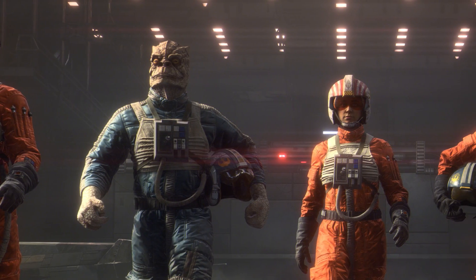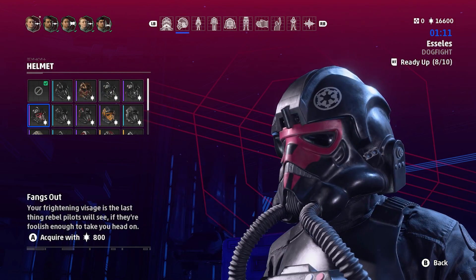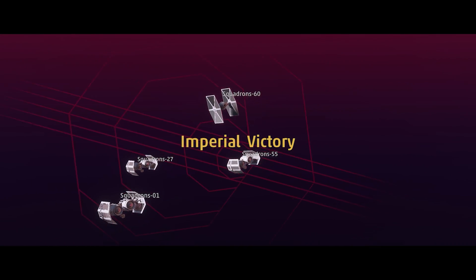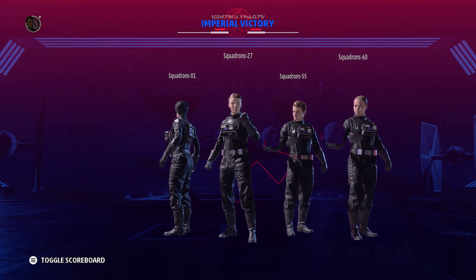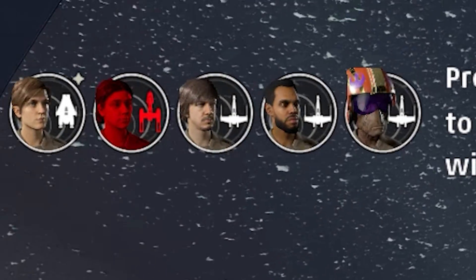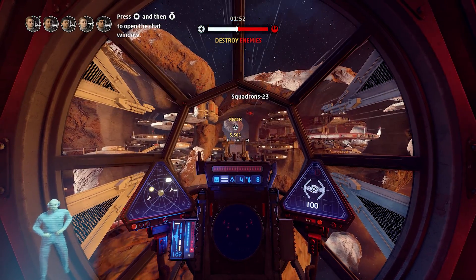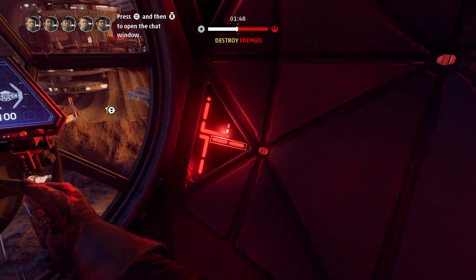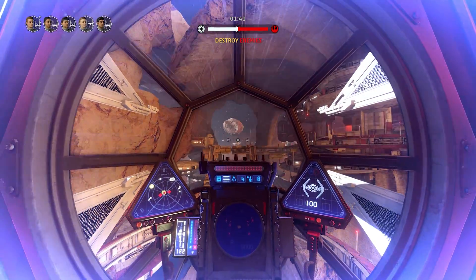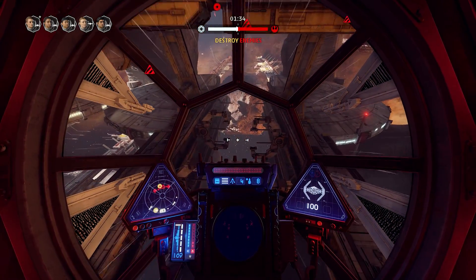Instead of having a set character you can't change much, such as Iden or Kal in other Star Wars games, this functions much more like Halo Reach's Noble 6. I know many of you will like this because player freedom is a good feature. The pilots of the winning teams at the end of matches are displayed with their victory poses, and your pilot's icon will be displayed in the top left-hand corner of the screen. I know this is still not a lot of third-person gameplay, but it is false to say you can't see your pilot in third person at all. Plus, if you couldn't customise your pilot at all, a lot of people would be mad and want customisation even if you can't really see it.